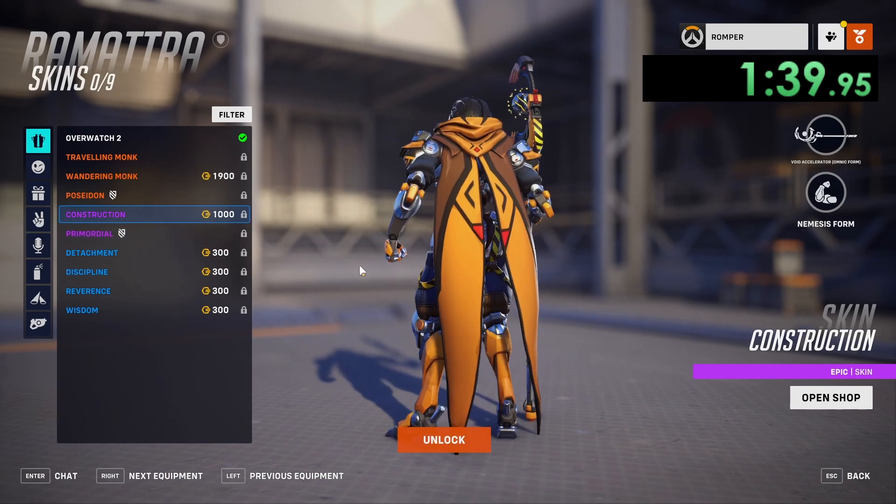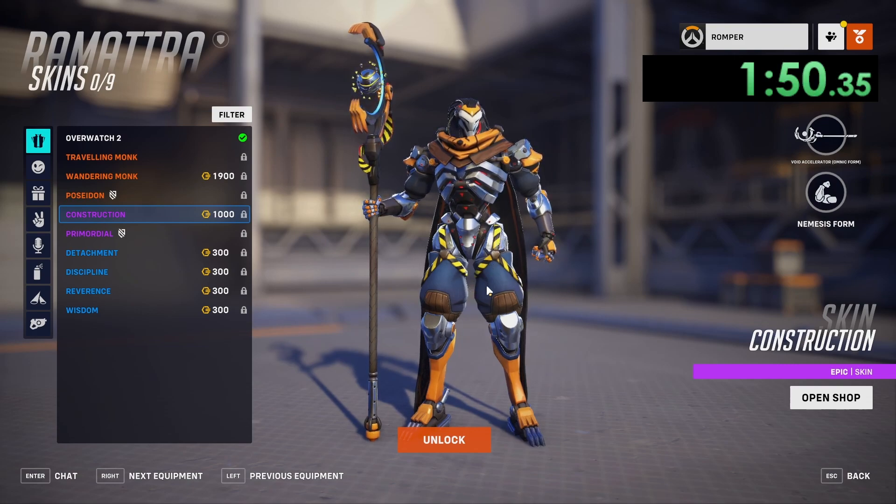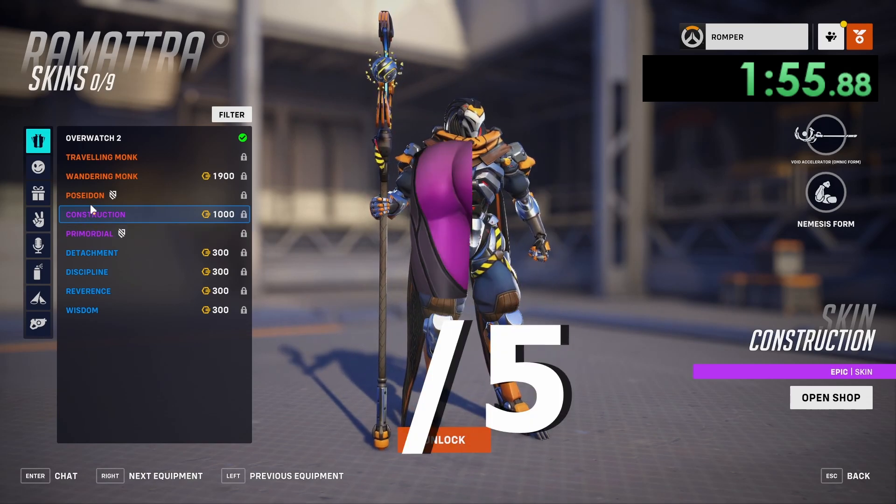Construction — looking at this skin, it looks like the kind of skin that Bob the Builder would use if Bob the Builder was colorblind and had no taste. It's a very poorly done, poorly designed skin. All it has is caution tape and then it's blue and orange. Looks very bad. I'm gonna give this skin a 0.5 out of 5 cakes.